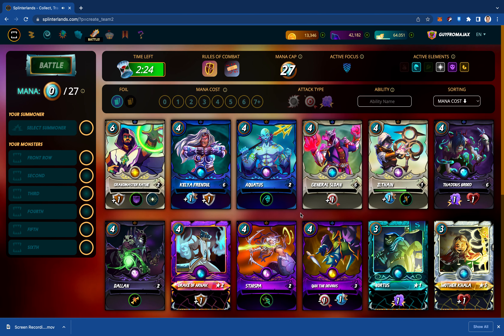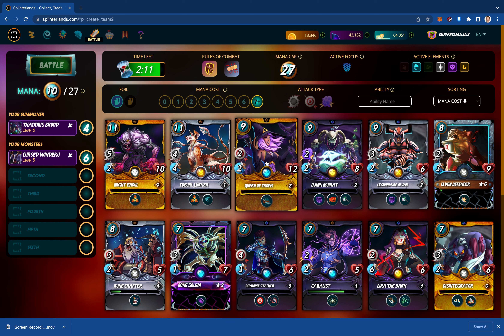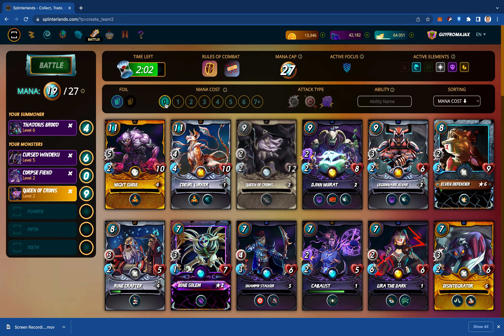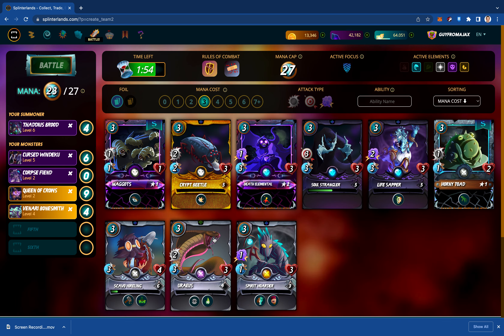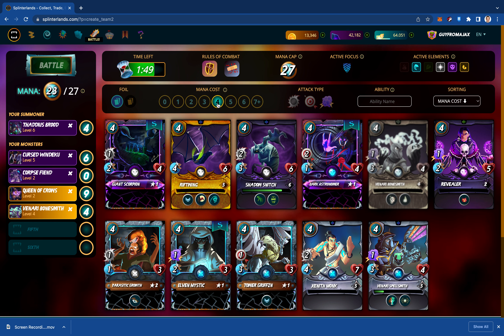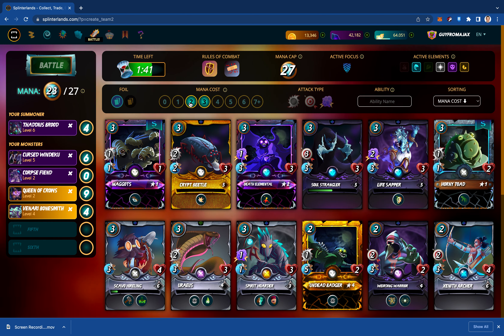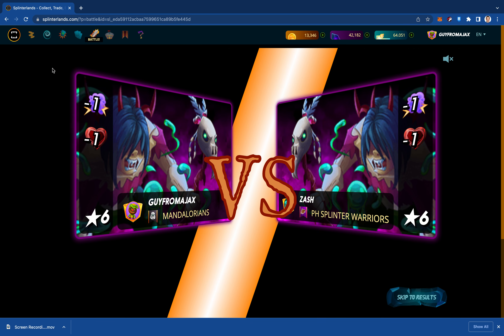No shield and no healing, so we'll go straight offense. We'll lean into the death splinter. Cursed Windiku — I like pairing the Cursed Windiku with the Queen of Crows to plus up the Thorns. We'll put the Fiend in the second position. I'm going to go with the Soul Strangler, and then we're going to put the Carry-On Shade here in the anchor position just to protect it. I like getting the Chaos Agent up front to absorb some attacks, and we'll put the Corpse Beam in the anchor to protect the Soul Strangler.